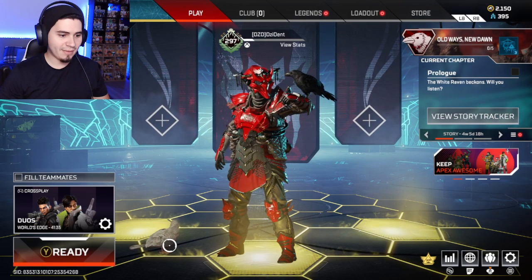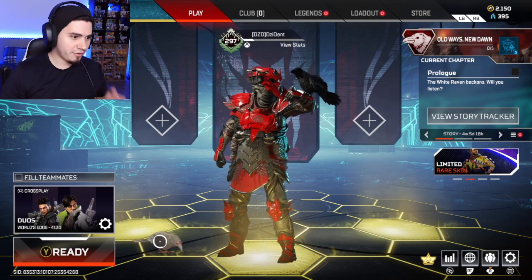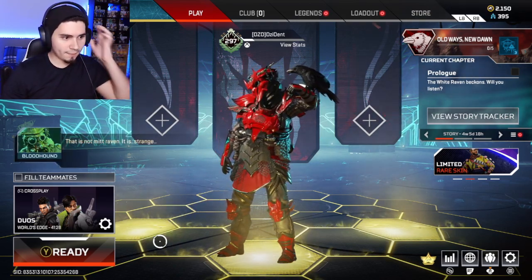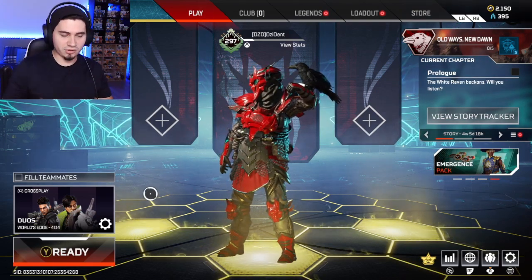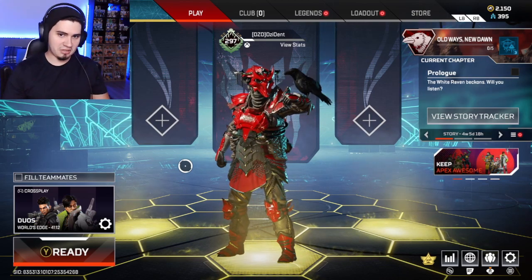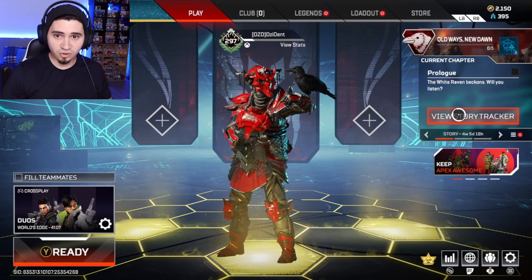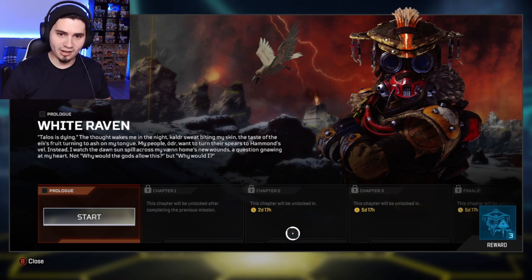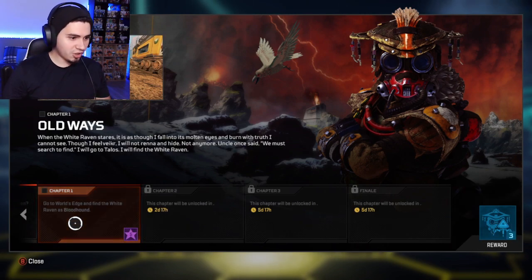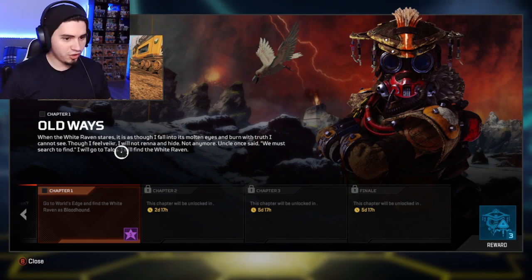The first thing you're going to notice before you get into the match is the White Raven down here — you're able to click on it. Bloodhound is saying that's not their raven, indicating something strange is going on. Over here you have the story tracker with the prologue, chapter one, chapter two, chapter three, and finale, and you get three Bloodhound packs as your reward. Let's start the prologue and go to World's Edge to find the White Raven as Bloodhound — you have to be Bloodhound when doing these missions.